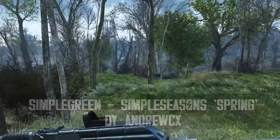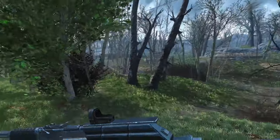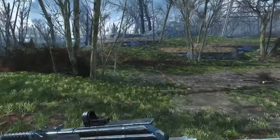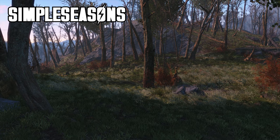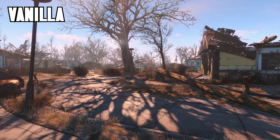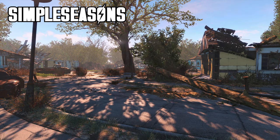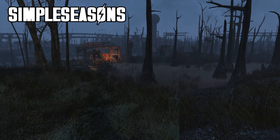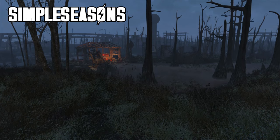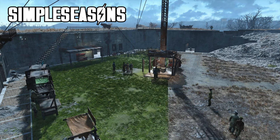The one mod on this list that's going to have the biggest impact on the look of your Fallout 4 is Simple Green Simple Season Spring by Andrew CX, the second most popular mod of all time for Fallout 4 on PS4 with just under 2 million downloads. Simple Season Spring breathes new life into the Commonwealth, filling it with colour, adding green grass all around and adding leaves back to trees, making the game look so much more colourful and alive. It's not unrealistic either — you just have to look at Chernobyl in real life. After just 30 years, Chernobyl is full of green grass, trees and other plants as nature has taken over the once human-occupied land.